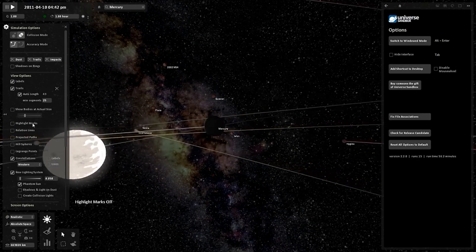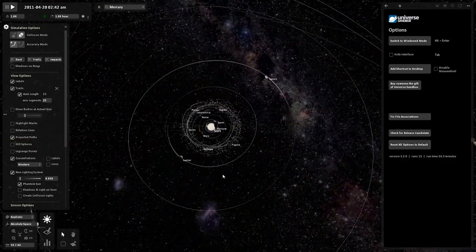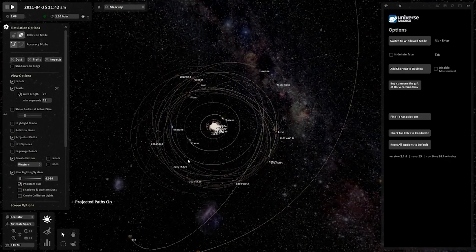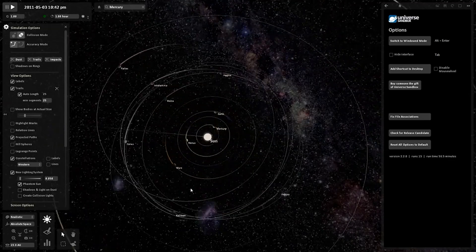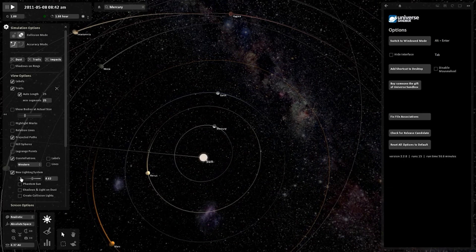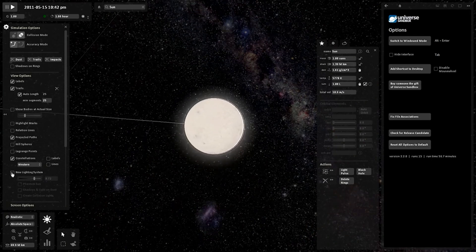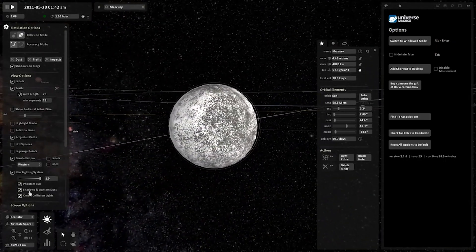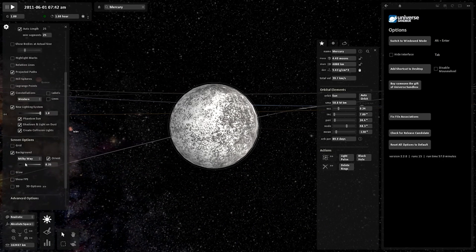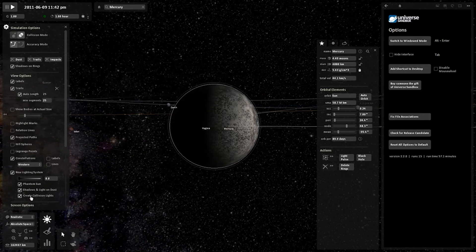Highlight marks shows where all the planets are — we have that in the present game. 'Projected paths' is basically orbit mode, showing trails similar to what we have in the current game. There's also a 'phantom sun' option and a 'new lighting system' toggle. Focusing on Mercury with the phantom sun — it seems to change brightness, almost like adjusting luminosity in the normal game.